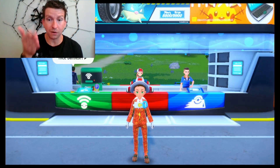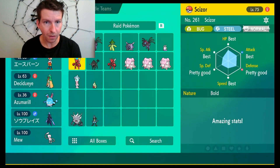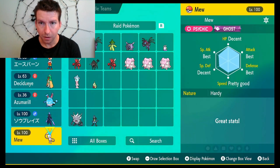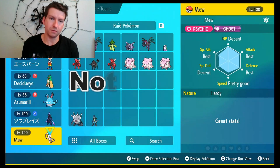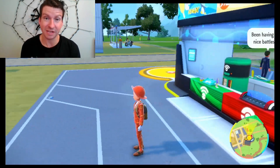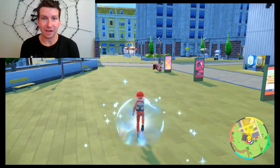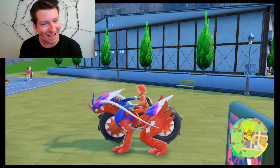Let me check the IVs real quick. Okay, so Speed and Special Defense are not maxed, and HP is also low — I need to max out my HP too. So I have to hyper train both HP and Special Defense.